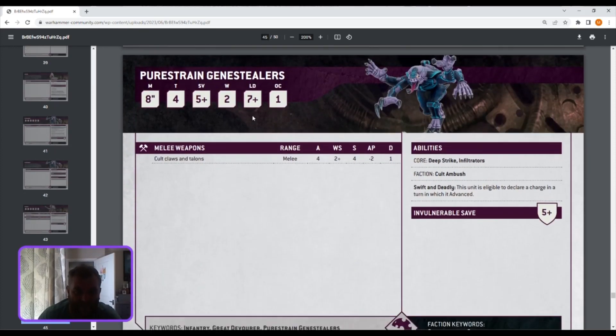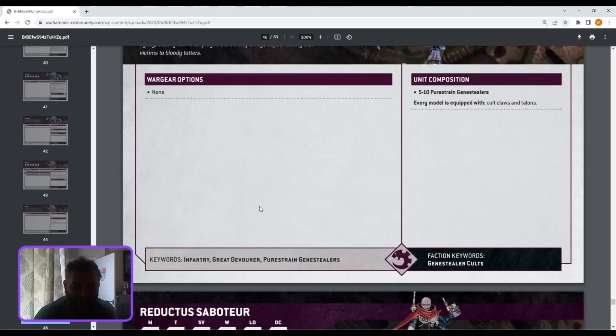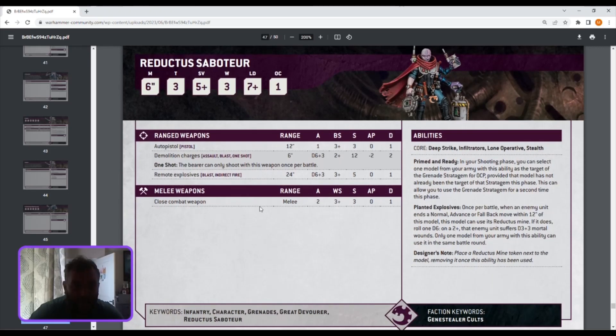Pure Strain Genestealers — leadership six, which seems poor for a unit that's supposed to be good. Movement eight, toughness four, five-plus save — worse than before, they used to have a four-plus invulnerable. They're down to two wounds. Four attacks hitting on twos, strength four, AP minus two. They're infiltrators and they still have Swift and Deadly: this unit is able to declare a charge in a turn it advanced — which is awesome. Does the Patriarch get that ability if he joins the unit? Something to check. They keep between five and ten models.